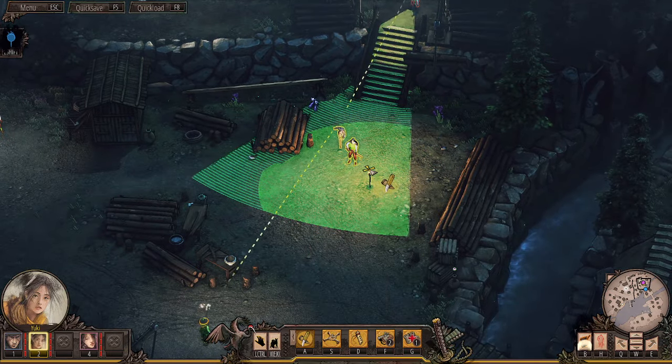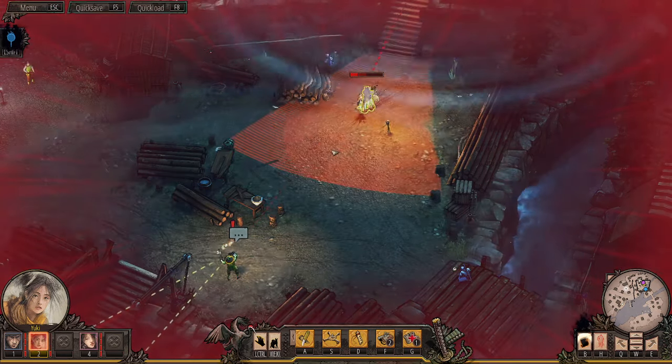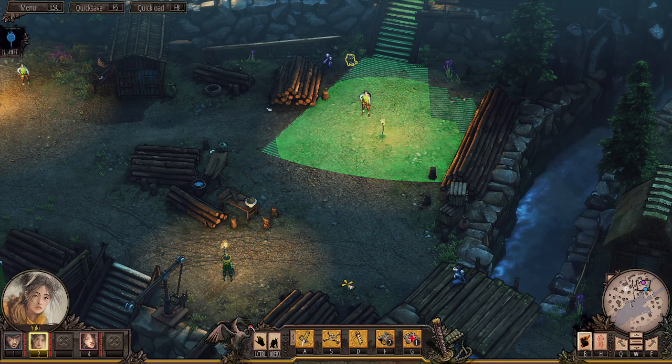Likewise, if I just walked up and stabbed this guy, yes, I would get the kill, but these guys would see, and he would see, and they'd both start shooting my character, and she would die a very painful death. So we have to be smart — we have to use tactics to do this.